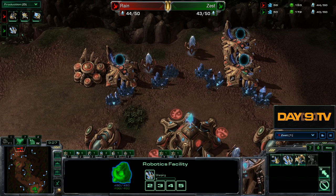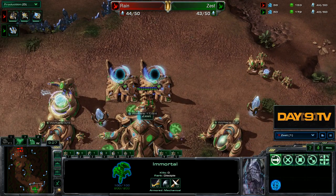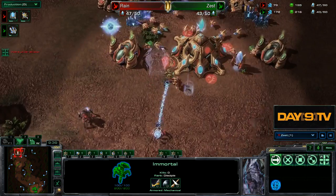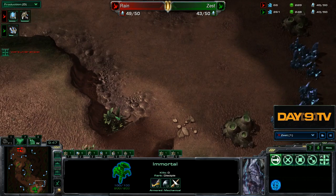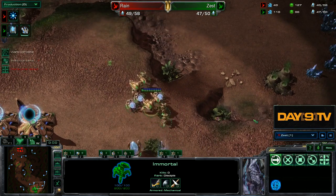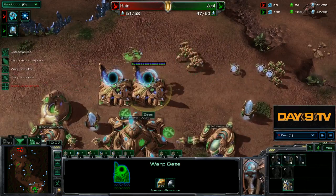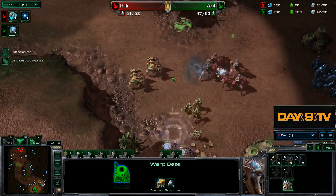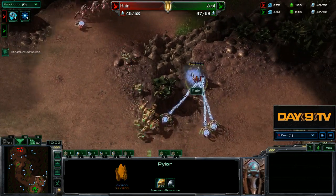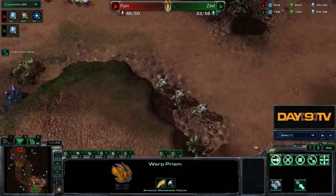Why? Our opponent is just going to be going three gates. So you know what? We'll also go three gates. Our Immortals are already going to just destroy any small number of Stalkers. The only way we actually have any difficulty is if he has positioned himself outside the front. Zest doesn't even see that this is down there - only now does he actually see that, because this Warp Prism watched his sexy move. It's just Zealot, Sentry, assault him. Super duper cool - just a nice little counter-aggression move, and then he moves out to attack.